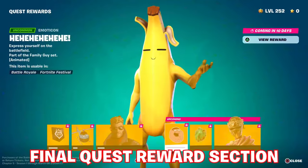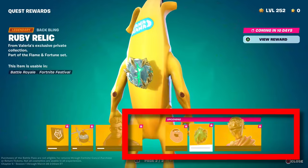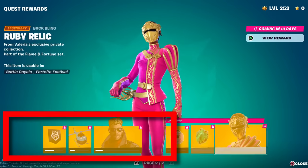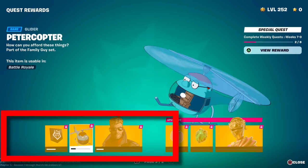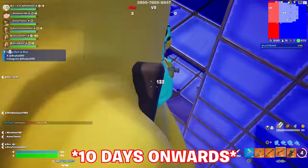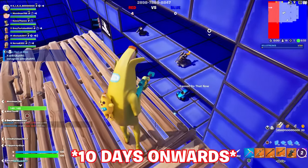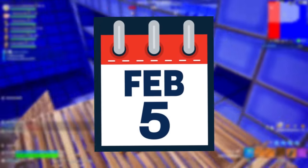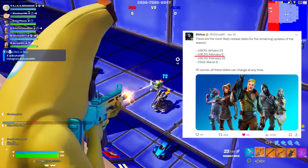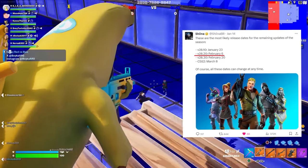Speaking of the final quest rewards section, these are upcoming for the final three rewards in 11 days. The timer was wrong for the previous ones that just released — being Peter Copter, a selectable style for Jones, and a banner. 11 days from when I'm recording is January 26th, which happens to be February 5th, and according to data miners this — or the day after, February 6th — is when we're meant to see the 28.20 update.